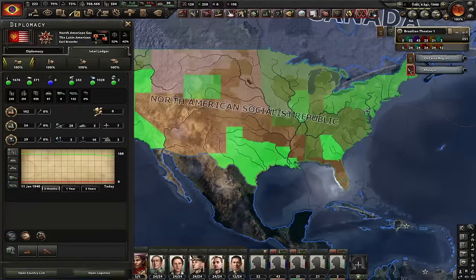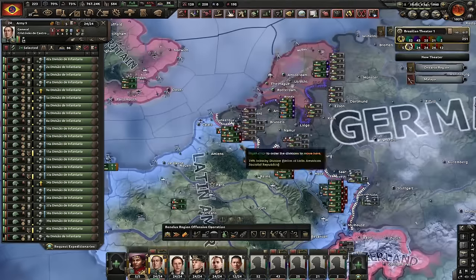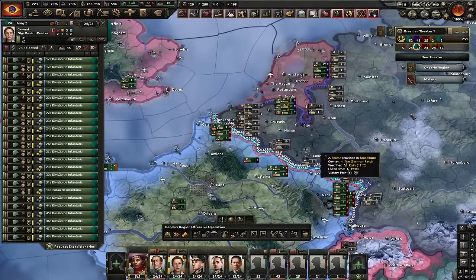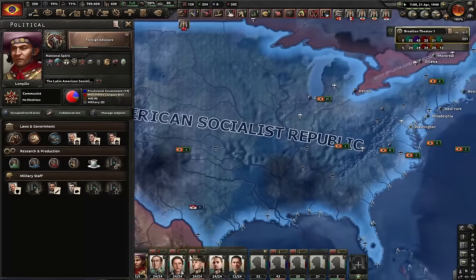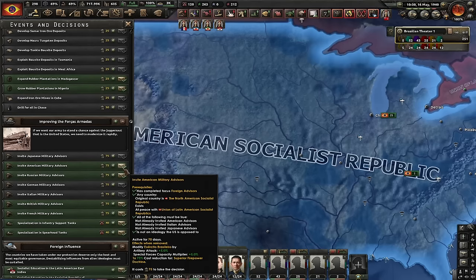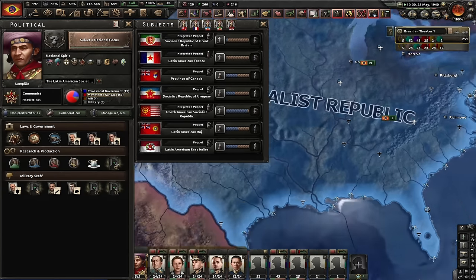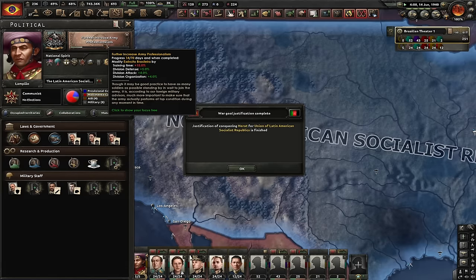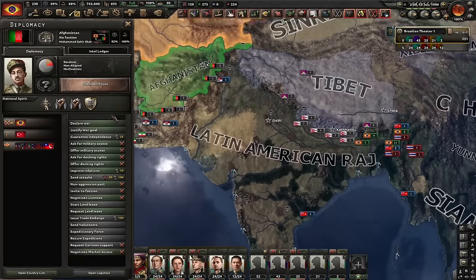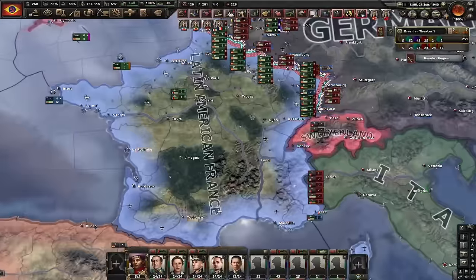I annexed the Philippines and took all the American colonies. I also puppeted the USA and stole their civs wherever possible. Now it's time to send my armies to France to fight Germany. I'm also gonna start building infrastructure in the USA to lower their autonomy. While the USA is still a puppet I can invite American military advisors. We've got 600 factories right now and now almost 700.